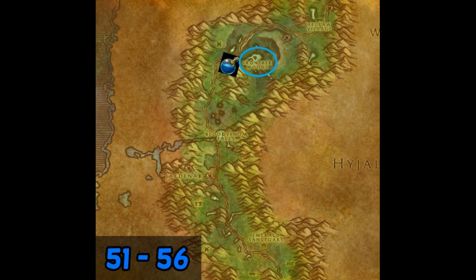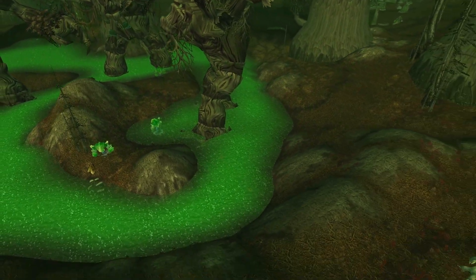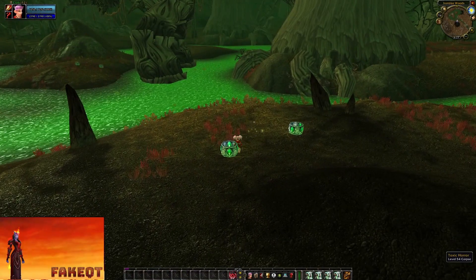In Felwood, in the north, I'm farming elemental water. At this level you can also get Essence of Water, which is worth around 10 to 15 gold each.